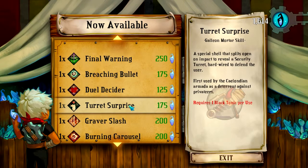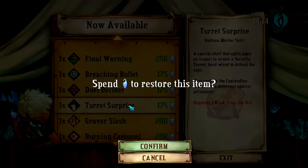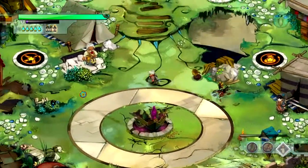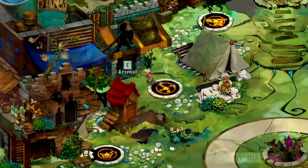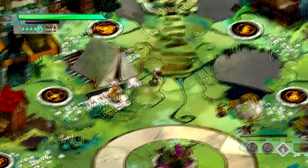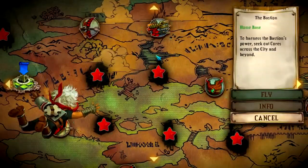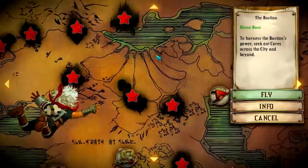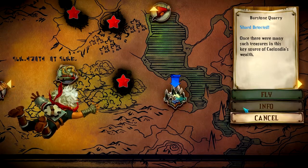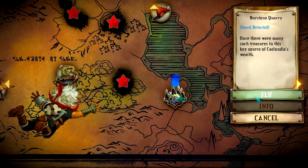Turret Surprise — all right, we'll give it a go. Moving on, then. Just a couple shots left. The quarry's gotta have one, right? Burstone Quarry. The secret to how we built Ceylandia so tall and proud lies in Burstone Quarry. Let's go, then.